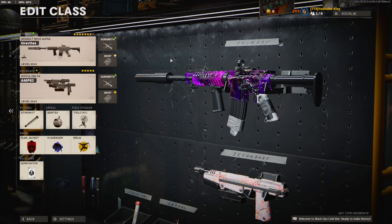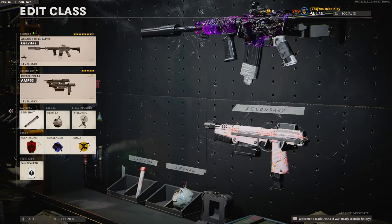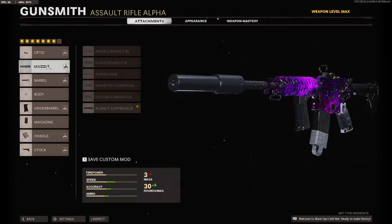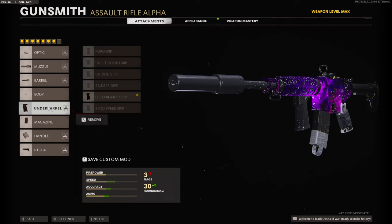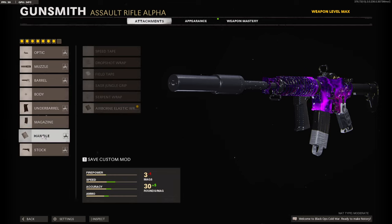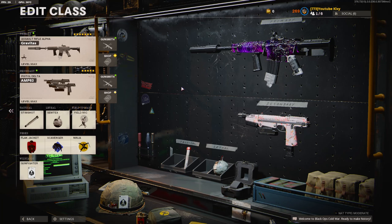Today's like goal will be 25 likes, so if you could do that for me I'd really appreciate it. Before we do anything, you want to go down to wildcards and select Gunfighter. For the attachments you're going to need — I use the Microflex LED optic but anything you feel comfortable with you can pick. For the muzzle you need the HSC suppressor, for the barrel you need the Task Force barrel, Field Agent grip for the underbarrel, 35 round speed mag for the magazine, Airborne Elastic Wrap for the handle, and the Raider pad for the stock.